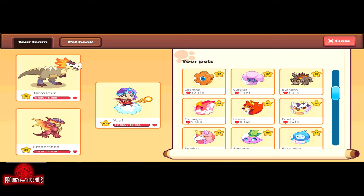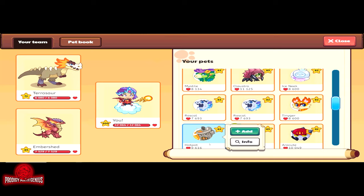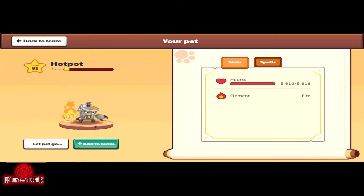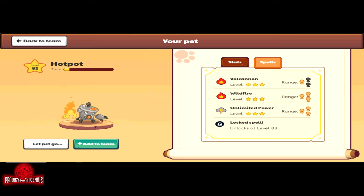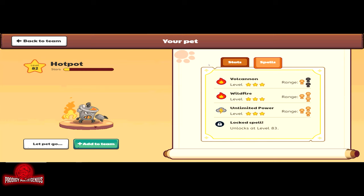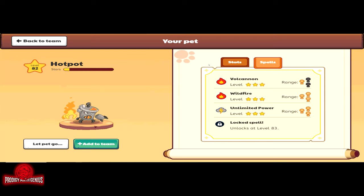Okay, I'm going to check on the Hot Pot info. Hot Pot is a fire element. Its HP depending on what level you are is 9,660. Its spells: Volcano at level three, Wildfire at level three, Unlimited Power at level three, and a lock spell that unlocks at level eight. Let's see the description of the pet.